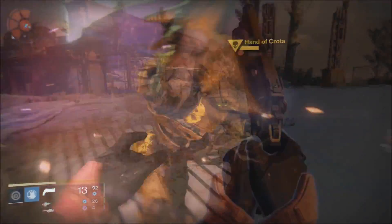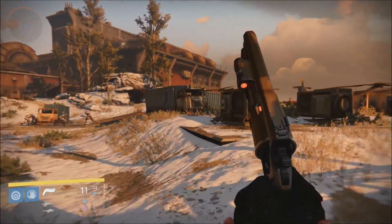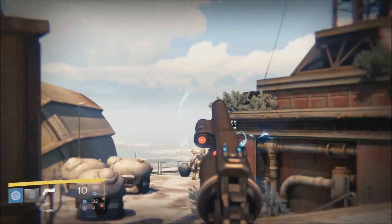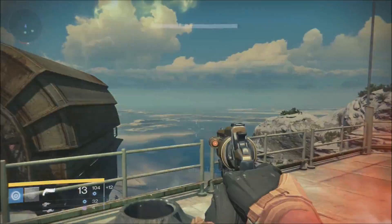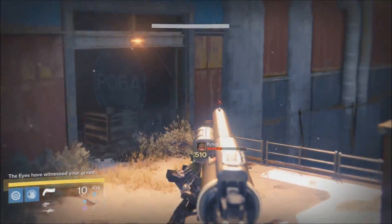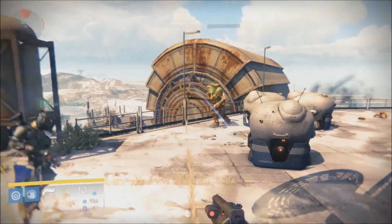The third one is actually pretty close by. Continue on like you're going to the old loot cave and continue to the last array area. There's going to be a knight overlooking that nice beautiful vista — end his life quickly and try to steal some of the loot. Doing this will cause a ship to spawn and there will be eyes of greed everywhere — they're just acolyte guys. Kill all those and that'll take care of that patrol bounty.